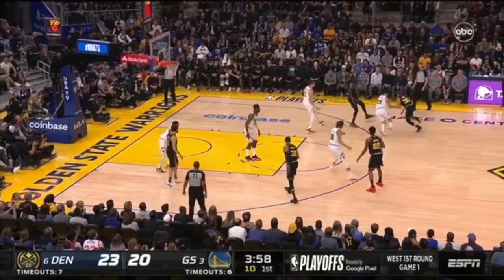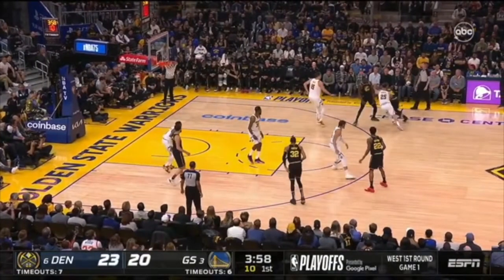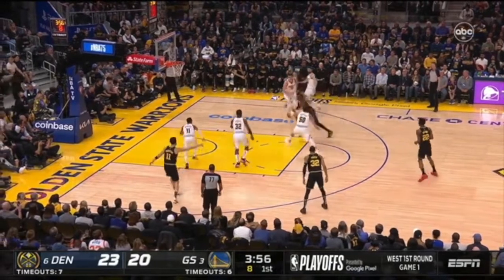Stop running drop coverage — all it does is create a two-on-one. So let's take a look at how we can actually get a stop. We're going to hedge, force this ball handler to the sideline. The second he hesitates, picks up his dribble, or brings his dribble back — which is going to happen because the sideline's right there — I can recover. In the meantime, I get backside help. This player sinks down and guards these Warriors players two passes away. But again, I'm going to be able to bump this backside defender back very quickly. But instead, you're running drop coverage and giving up two-on-ones.